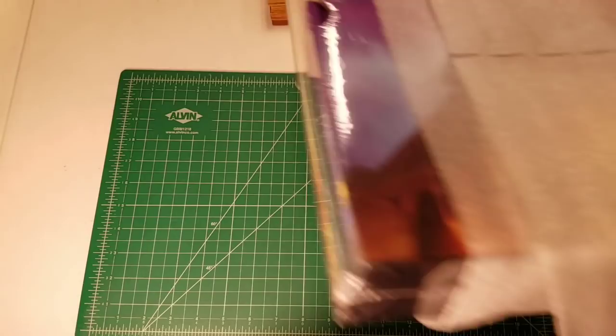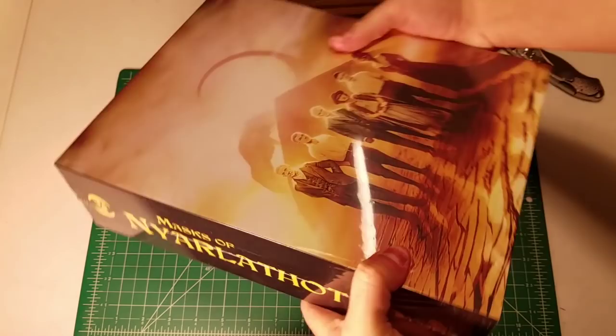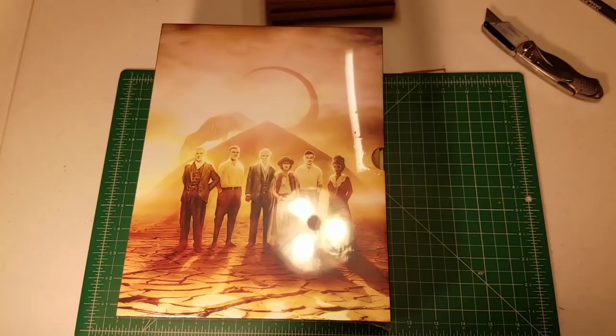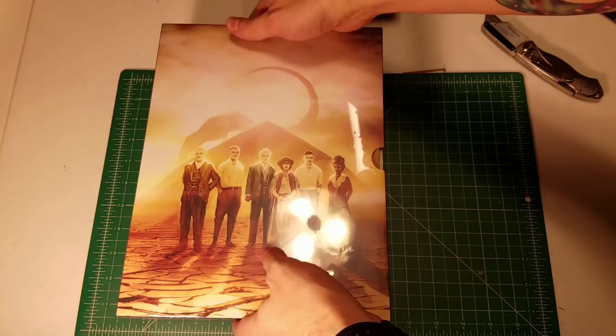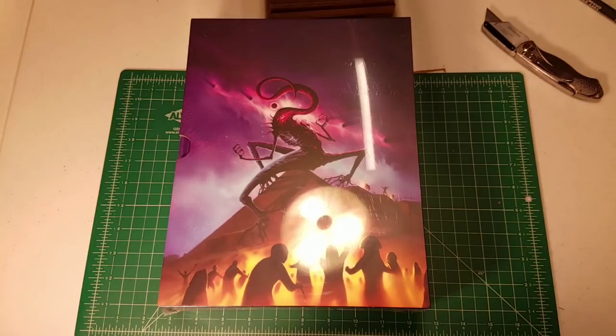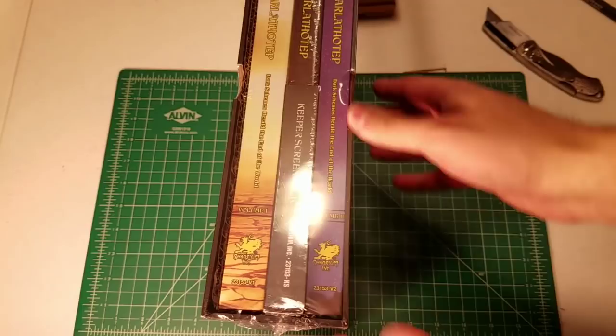It's wrapped mummy style, which seems totally appropriate for this campaign. And here it is — it's happening, it's what we've been waiting for. Masks of Nyarlathotep slipcase set! It's in this beautiful slipcase with the Carlisle expedition. I'm going to try to go spoiler-free for a little while, but I think even people who run this campaign will recognize early on that the Carlisle expedition is the focus. Two books — this is a huge campaign.